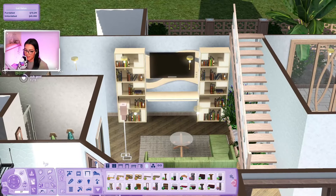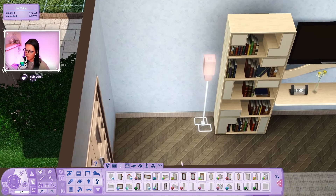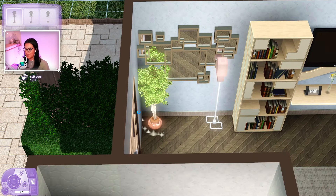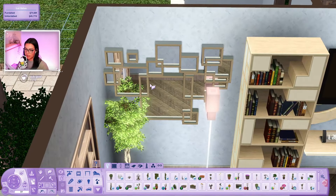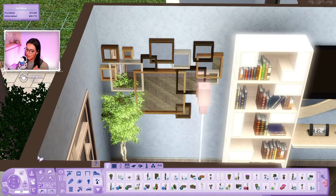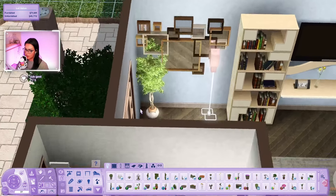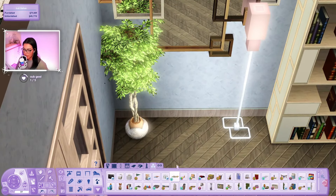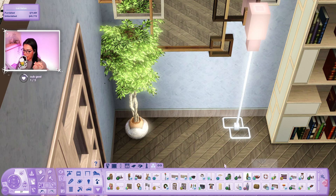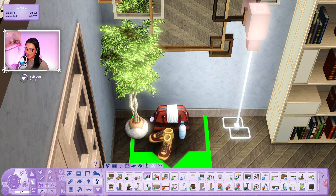Over here I wanted to do a little foyer area - we can do a mirror like that and a little plant in this corner. Oh my god look at how cute this house is turning out! We can do a shelf to make it look like a console. I kind of ate with that mirror, it is so freaking cute. Then over here with the new 70s 80s and 90s pack we got this little workout thing with a bag and shoes - look at how cute!